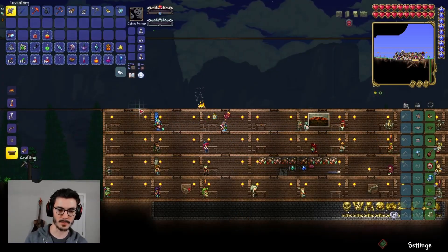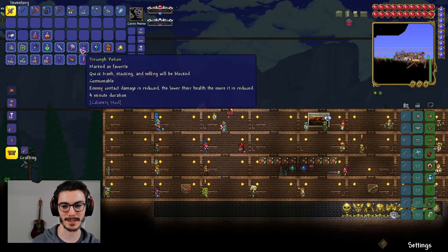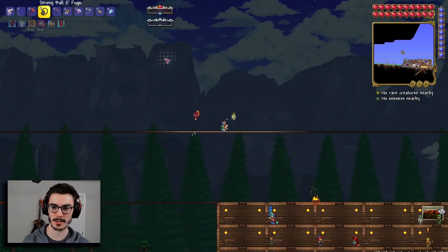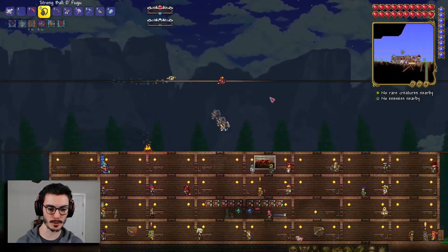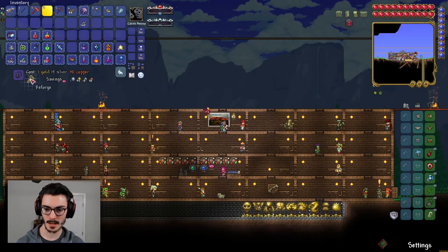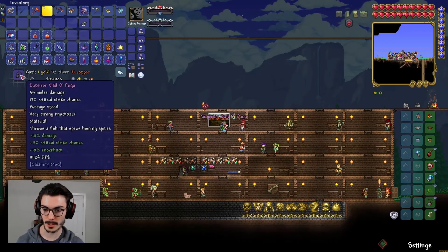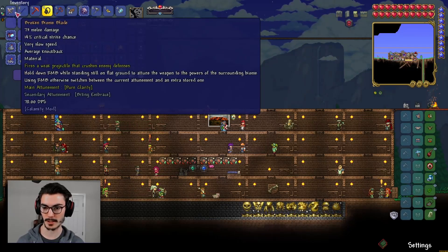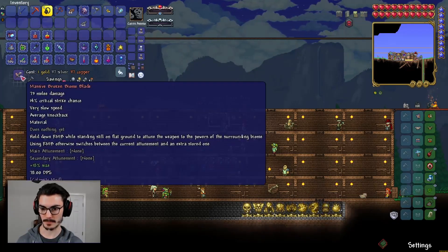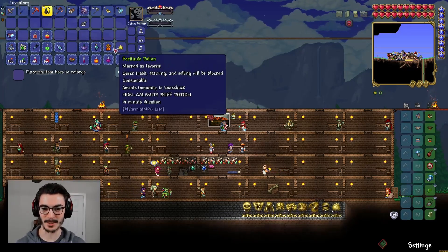We have all of our potions — it cost almost a platinum, so if we lose this fight we'll be very sad. We have our Ball of Fogu, let me reforge it. It only costs a gold — we can do better. Superior! We got Legendary on the Broken Biome Blade too — it's so cheap, why didn't we do this sooner? Boom, Legendary — the dream.